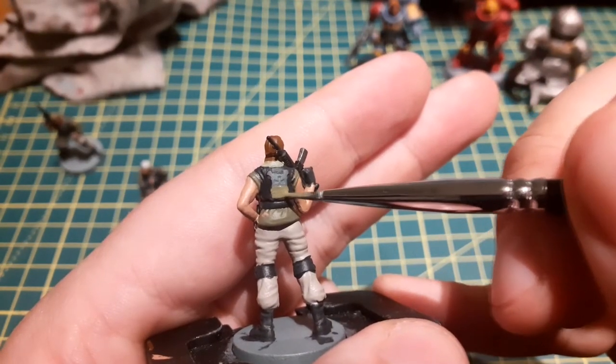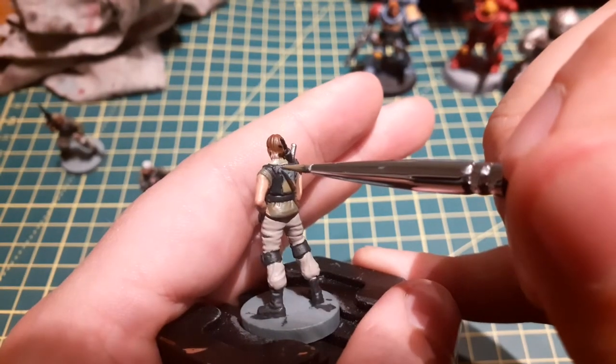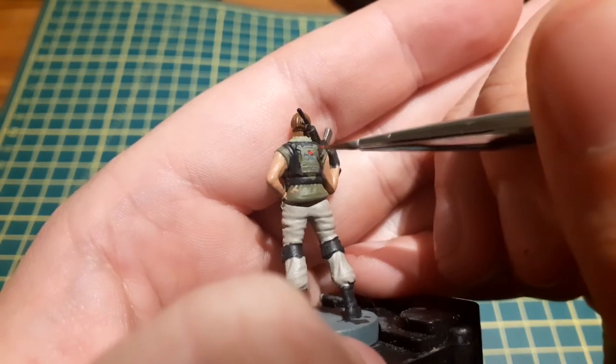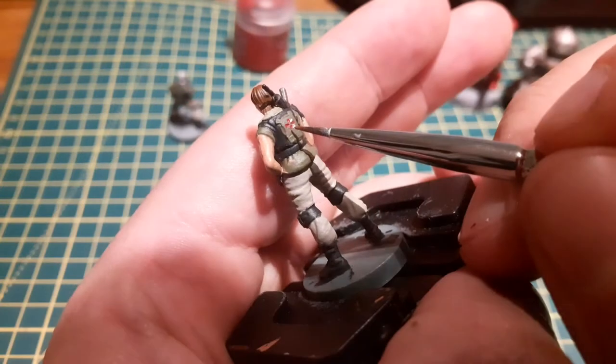For the insignia patch on the back of their armour, I used the same colour as their uniform, Death World Forest. After that was the fiddliest thing that I think I have ever painted in my entire time during the painting hobby: the tiny umbrella logo. I used Mephiston Red for the red and White Scar for the white.